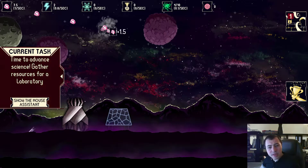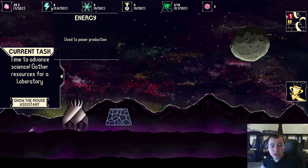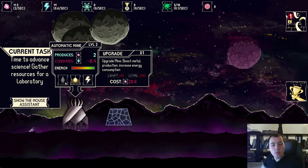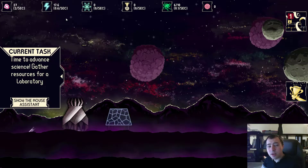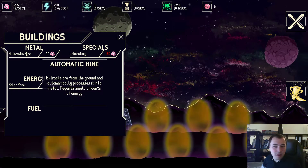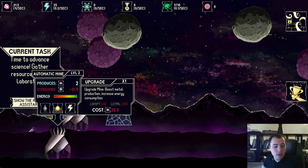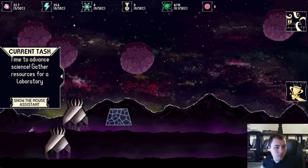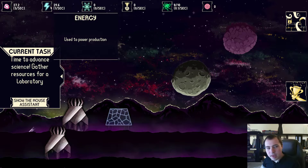All buildings in Lazy Galaxy require energy to function, so the Solar Panel produces this energy and automatically powers up the mine. You can also upgrade buildings so they give you more resources, but the energy consumption increases as well. If I build one more Automatic Mine and upgrade it a few times, the energy runs out, so I upgrade the Solar Panel again to get energy back up and running.